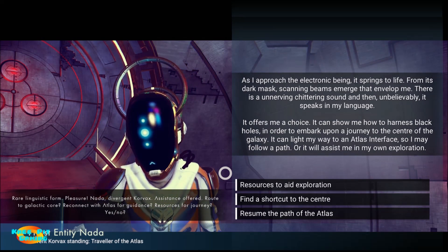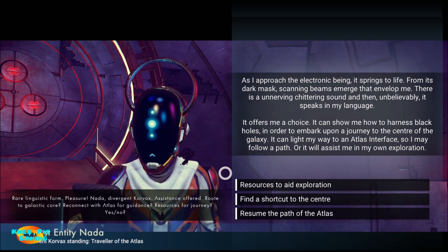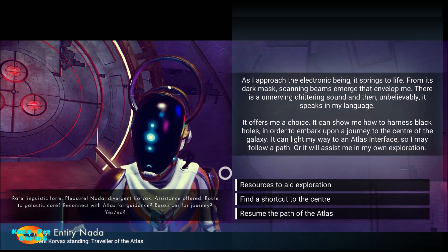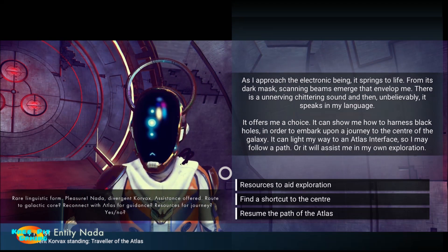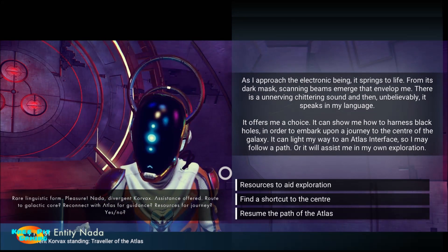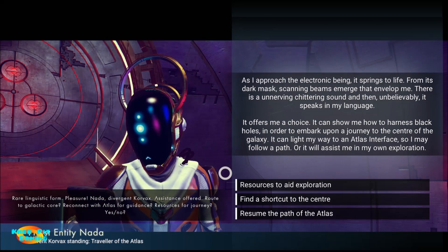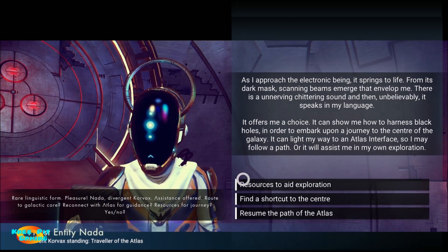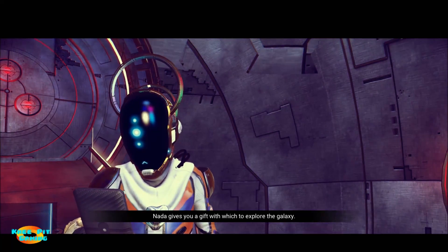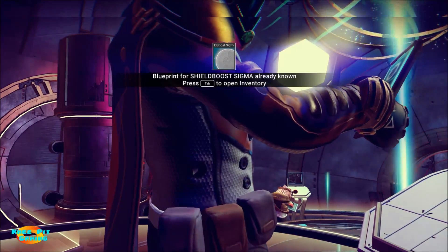It can show me how to harness black holes — rather than going one system at a time, instead of being thousands of light years away from the center, you can actually jump hundreds of light years at a time, greatly speeding things up. It can also light my way to an Atlas interface, or assist me in my own exploration. So I guess we're going to ask for some resources. Okay, it gives me a blueprint that I already have — excellent.